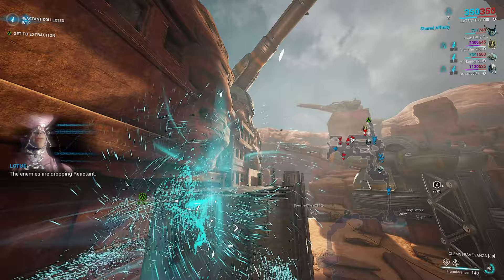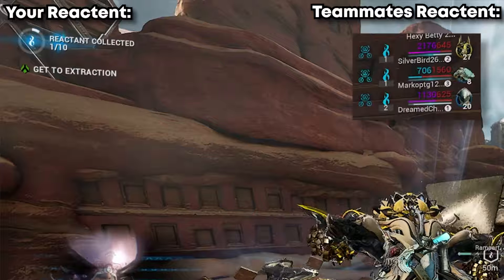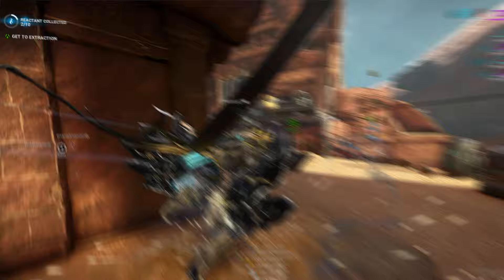One very important thing: once you're inside Fissure Missions, you want to collect 10 Reactants. This is very important if you actually want to get the loot at the end of the mission. Reactants drop from glowing yellow enemies throughout the mission, so remember to pick them up and try to get all 10 out of 10.